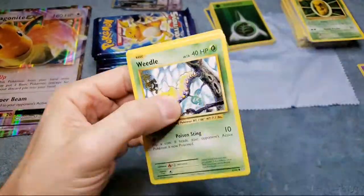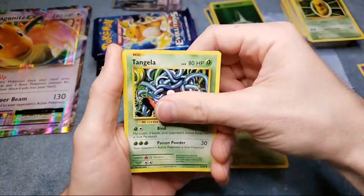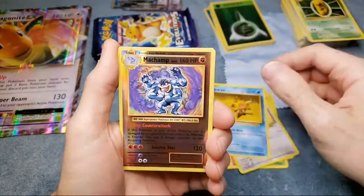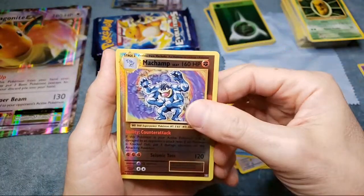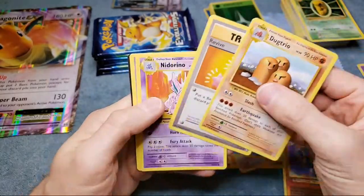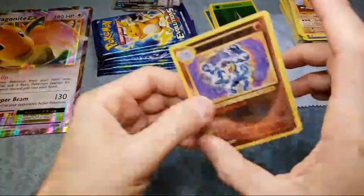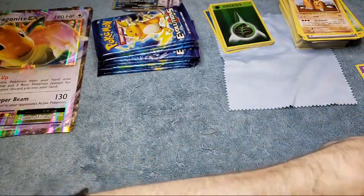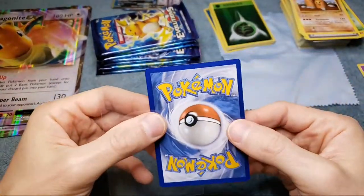First pack magic - we got a full art! It'd be nice if that was a Charizard - that's around $400 right now in PSA 10. We got a Machamp - that's not bad - a reverse foil, but definitely left to right off-centered. And a Dugtrio. Any of the holo cards if you can get them in reverse holo are nice, but it's definitely off-centered.